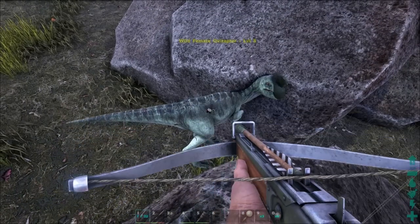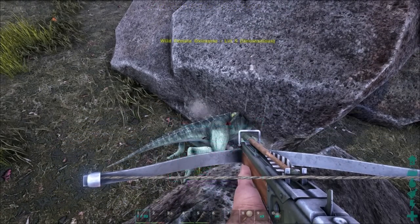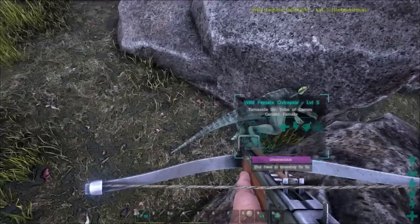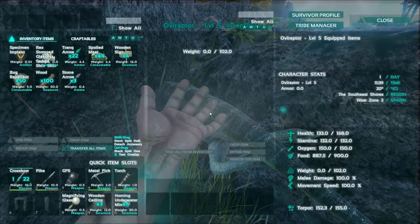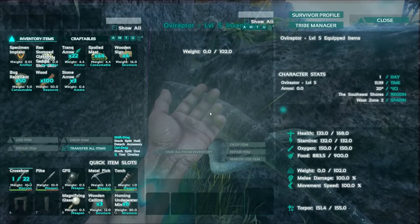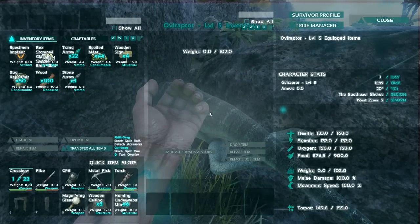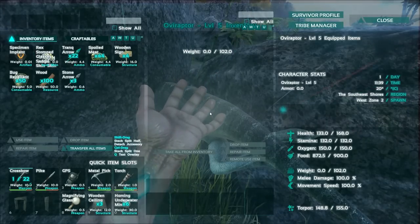You shoot the dino and give it a moment — it has now fallen unconscious. Unlike our previous dino that could sit on our shoulders, this one's torpor drops really, really slowly. If anything, its food is depleting far faster than its torpor, allowing you to calmly collect narco berries and place them in its inventory.